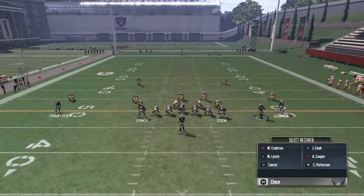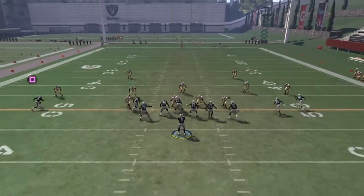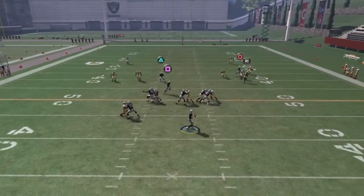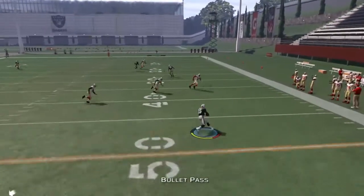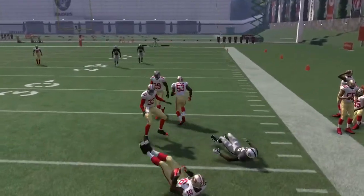You can put Cook on a zig route, but I'd keep him in to block because you're rolling out to the right side and you need blocking on that side. Cook can't really block, but he's my favorite tight end. Hit Crabtree underneath — easy as that. Oh, he fumbled, but you get the idea.